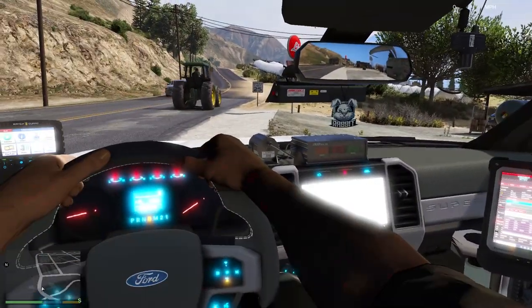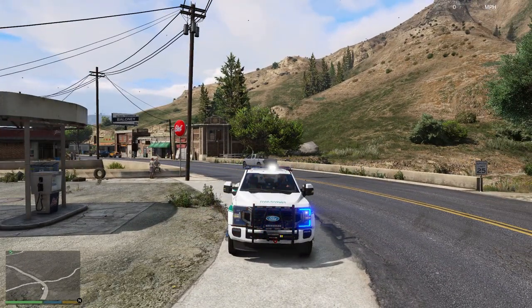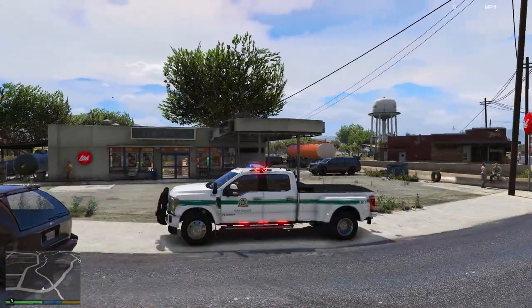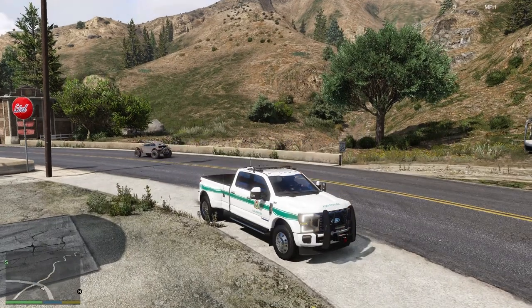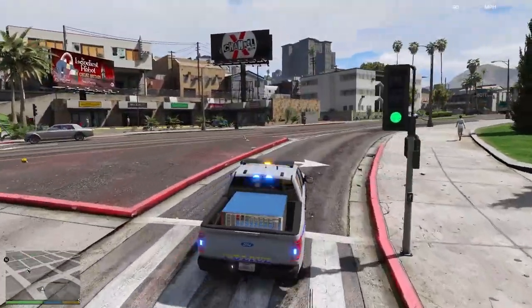That's what the interior looks like — the lights are a bit swamped out, but here's what they look like. When you change different siren tones it changes the lights on the front, which is quite nice. On the outside there are nice side runners as well. And there are the takedowns. Let's move on to the next pack.